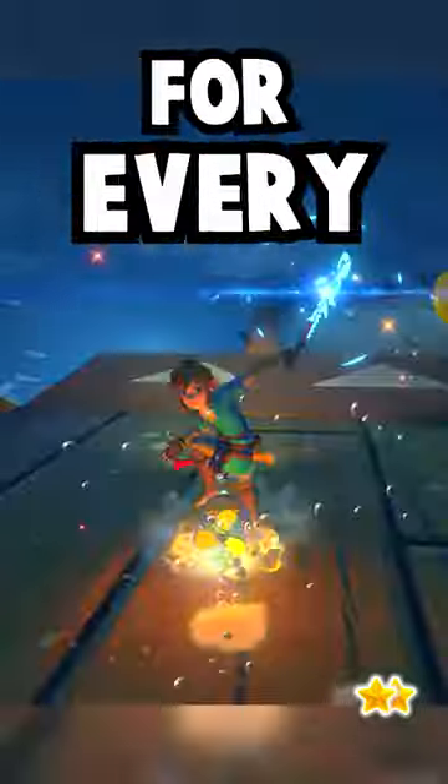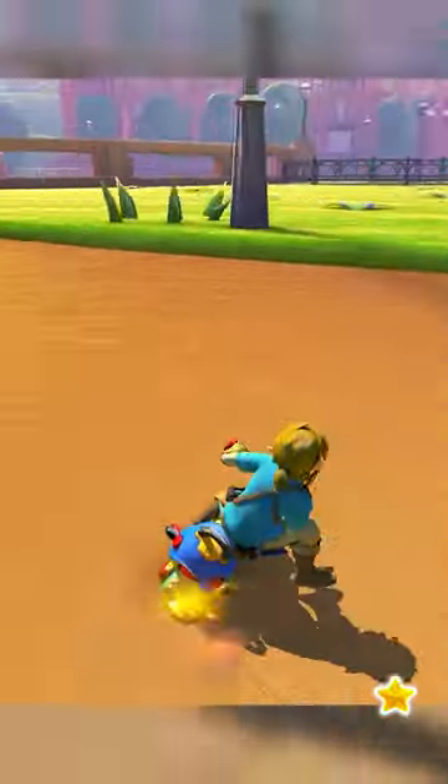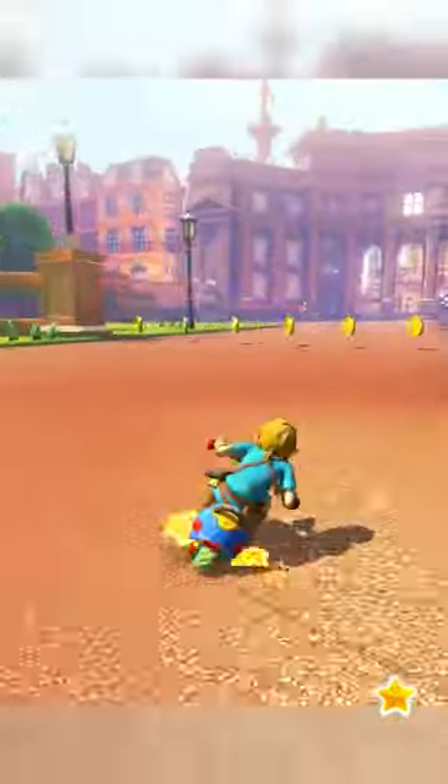Here's the most important shortcut for every track in the Rock Cup on 200cc. London Loop: skip the wall by mushroom jumping to cut off the grassy corner.